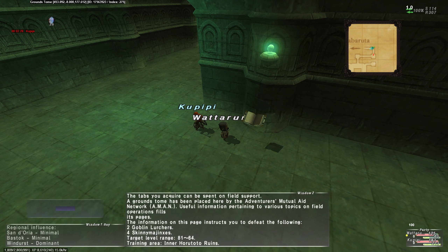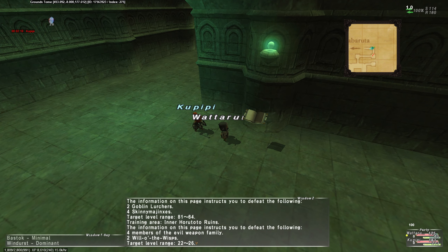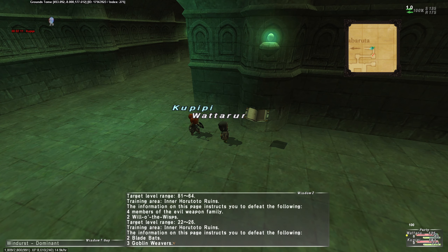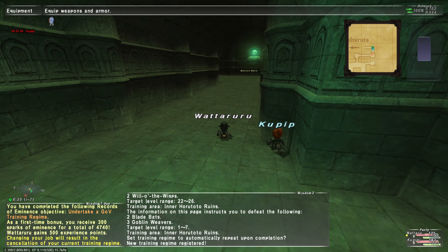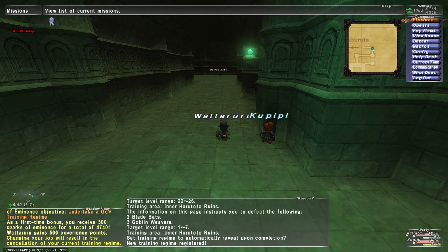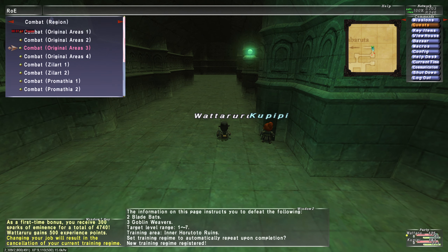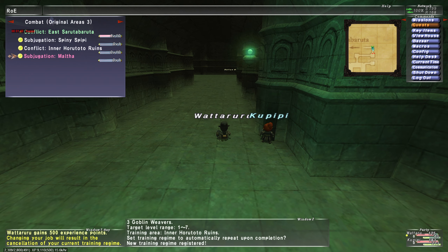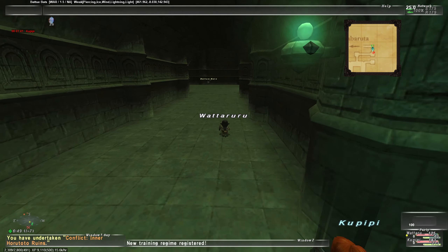They send you to areas that are ridiculous. Luckily, we don't have to worry about this early on, but it's kind of funny to me. 22 to 26 — there's Evil Weapon Family and Will of the Wisps. Page 2: Blade Bats and Goblin Weavers, 1 to 7. Alright, bring it on. Here we go. And I guess while we're here, we should pick up the mission — or quest, rather — for the area. So let's go into our region and we'll just go down the list until we find it. Inner Herototo Ruins. And there's also a subjugation of Maltha. So if we run across the Maltha, we've got to remember that. And let's get underway.